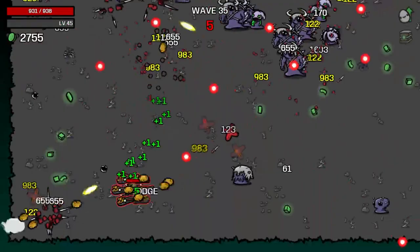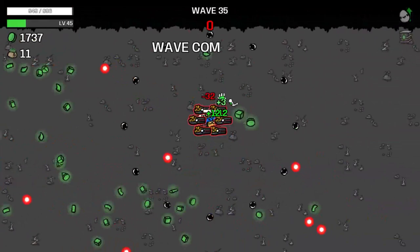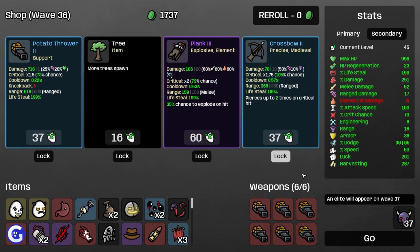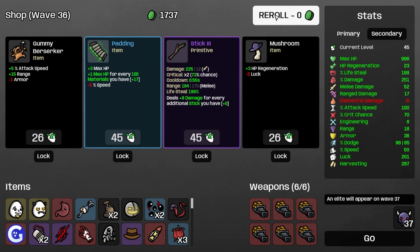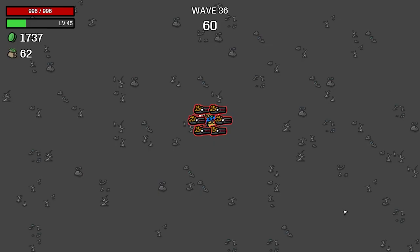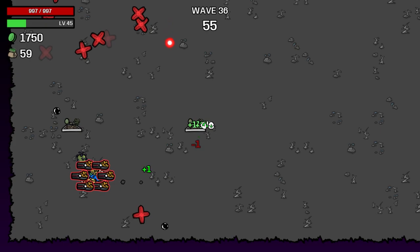Extra stomach is nice. We're losing harvesting still, which kind of sucks. We'll take the bunny. I guess we just take attack speed. Roll, roll. We probably should have bought mouse there. It's really hard to justify buying anything — honestly, for the price.